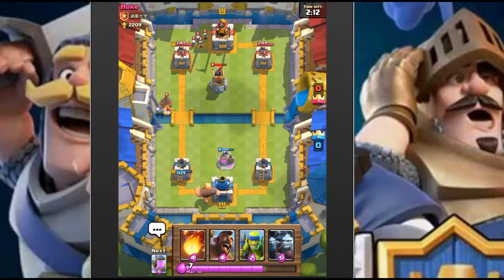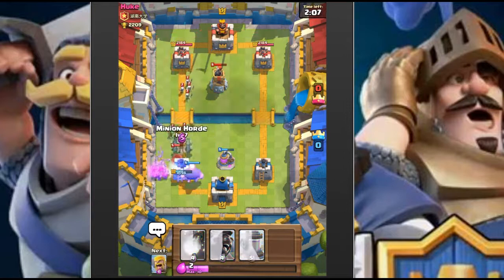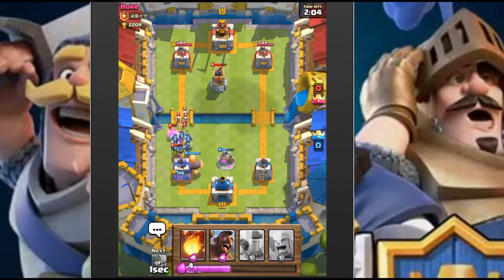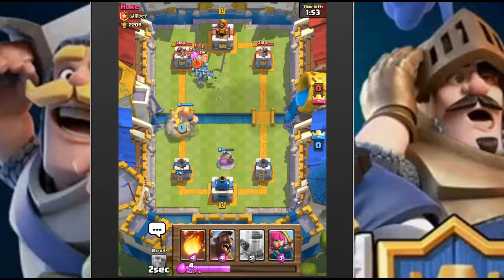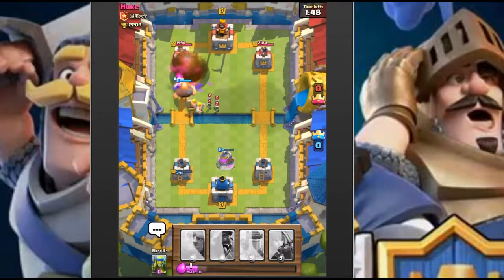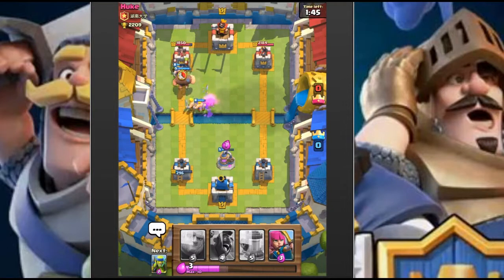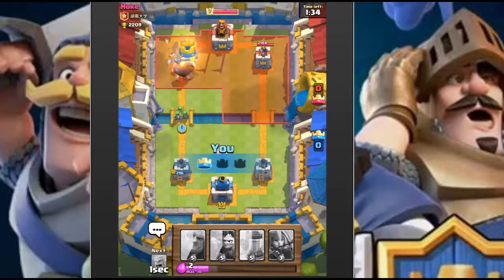Starting our giant push on the left - he does have a zap so we're going to wait for the zap on the drop. No arrows coming from him there, that's going to clean up the bomb tower really nicely. Can we get lucky? Got lucky hitting all those minions! I think this tower is in deep trouble - we should be able to take it down with this hog giant push. Oh yeah, easily taking that down.